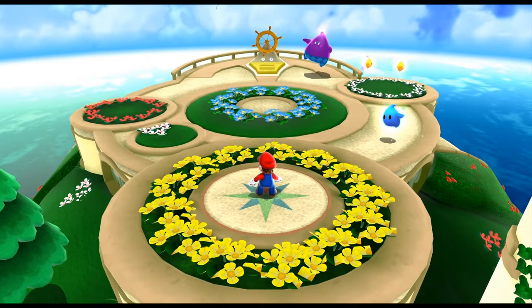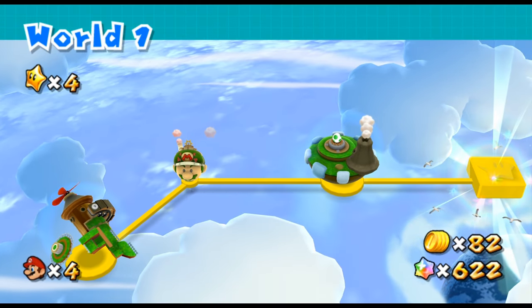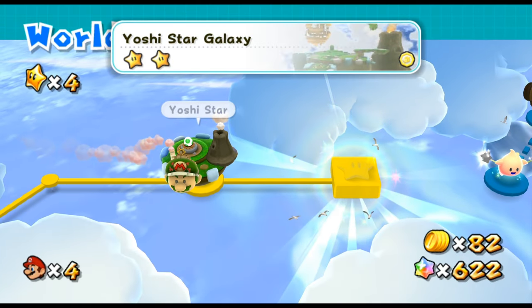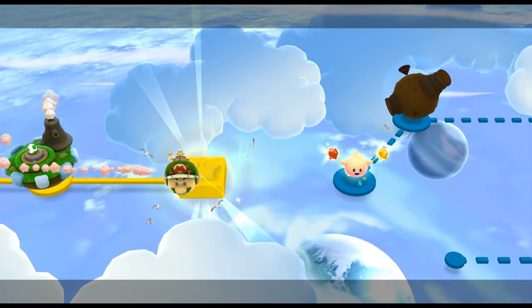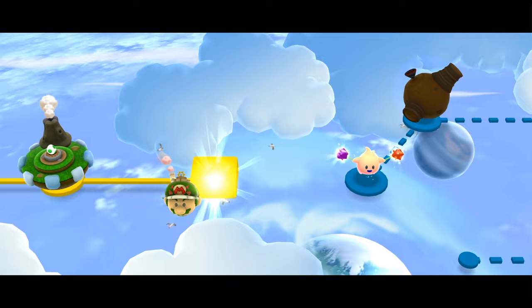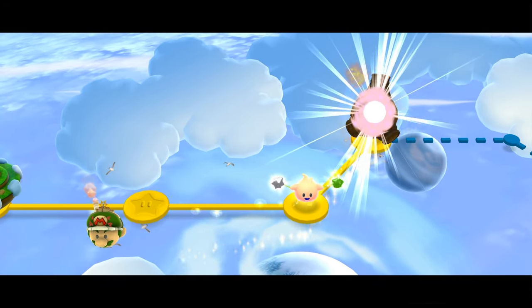So now Mario just has that very unsightly boil on his nose for the rest of eternity, huh? Seems kind of mean. That's what you get with the Yoshi star. We got a big square opening up, and I guess it's gonna open up. Check it out — we got three stars, we put it in, and then it goes right there. Luma!